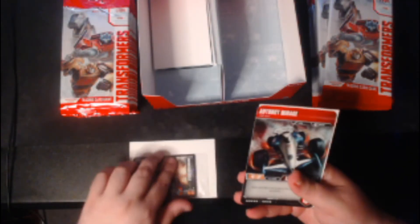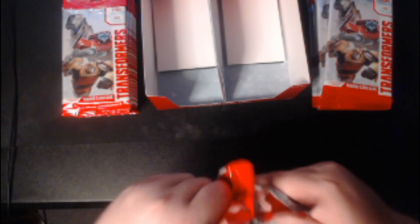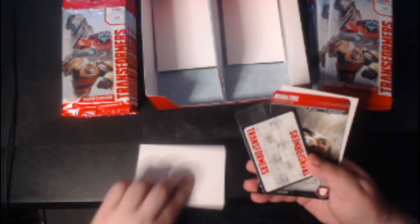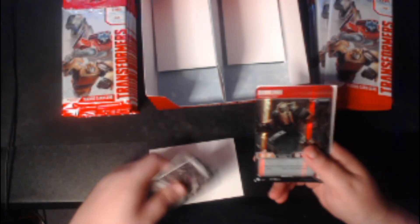Who is it? Mirage — nice. I already had Mirage, but like I said I'm not going to open the battle cards until I open someone new. I hope to get Grimlock, it's the last Dinobot I'm missing, or even the super rare Nemesis Prime — it's really good. We got Bumblebee — I think this is another duplicate.